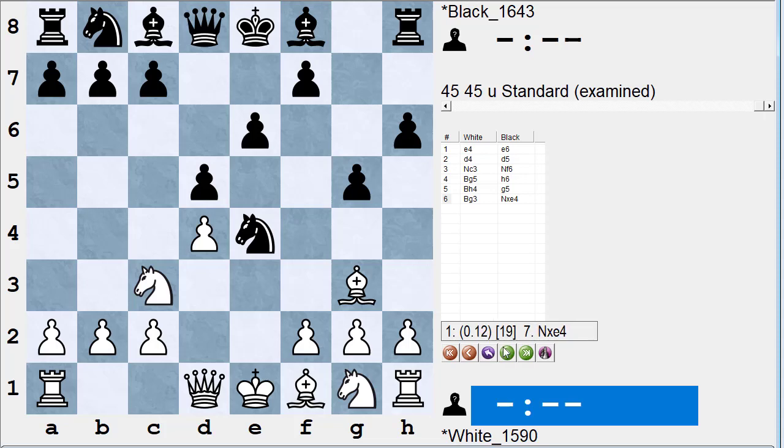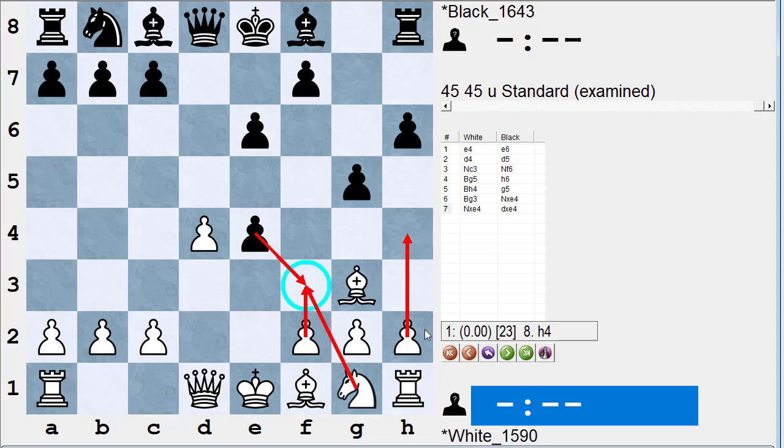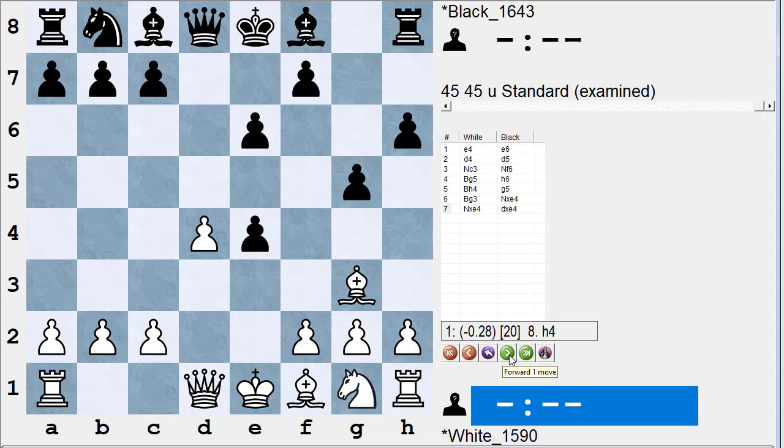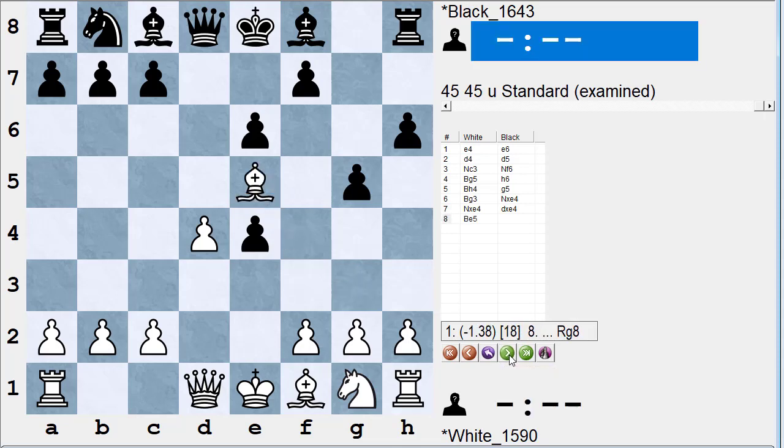The right move is h4, where Stockfish thinks White has full compensation. Instead, White plays the strange move bishop to e5. He's been moving that bishop a lot, and Black's probably not going to castle kingside anyway, so Black can afford to move the rook and won't castle kingside. But Black is just up a nice pawn here.